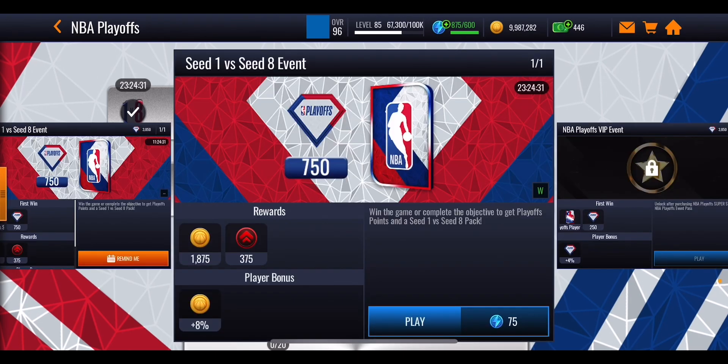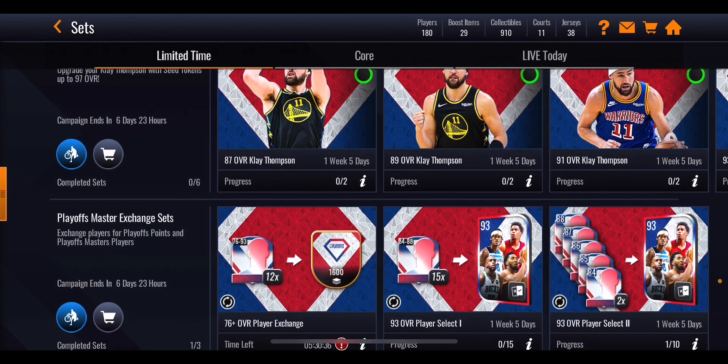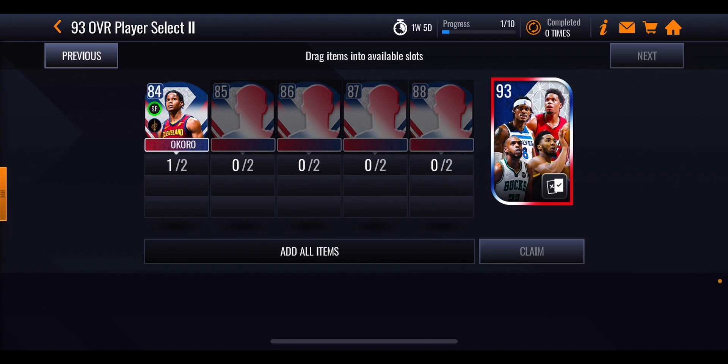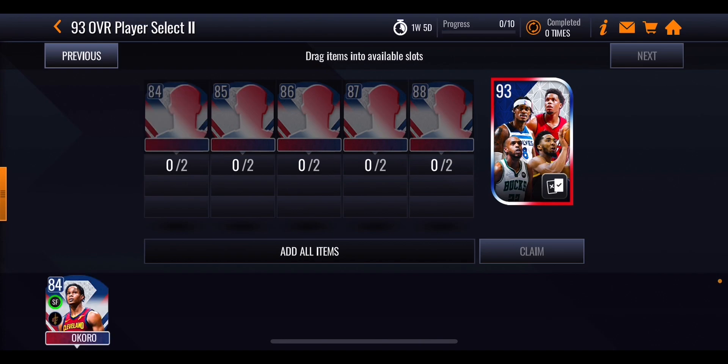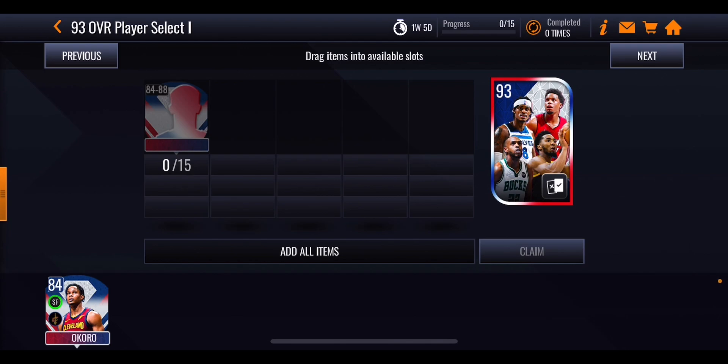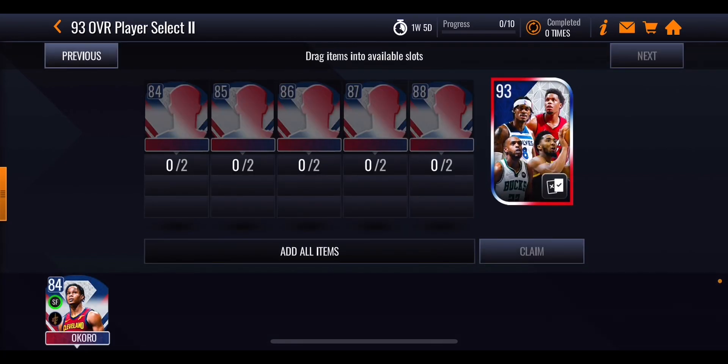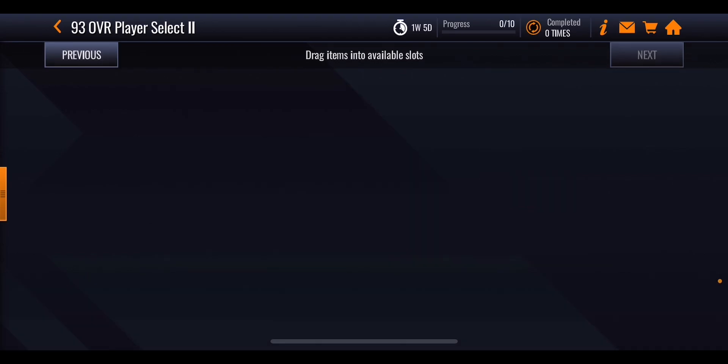These top events are going to give you a pack which gives you a player, and those players are going to be useful in the sets. There are two main sets to use players for. The first is a 10-player set — two from each different overall — and completing it gets you a 93 select pack. The second set lets you exchange 15 random players to get yourself a 93 select pack. On the very first 93 you're going for, it doesn't really matter which set you use — just get it as quickly as possible, because that's going to help you the most with this promo.